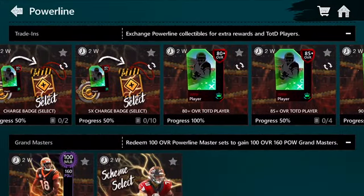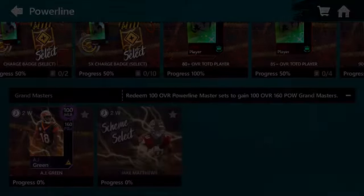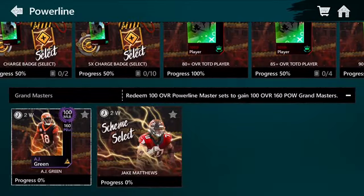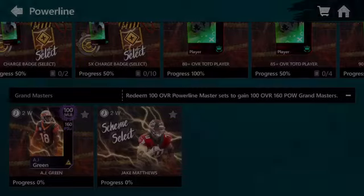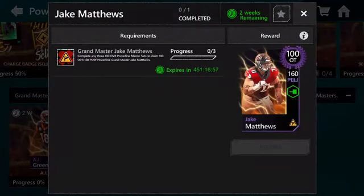Our two grandmasters: middle linebacker AJ Green, and a scheme select offensive tackle Jake Matthews. You get AJ Green by completing the Saquon and Kenny Galladay masters that we will cover in a bit. And for Jake Matthews, you need to get any three 100 overall Powerline masters.